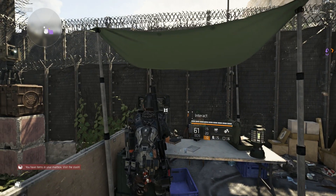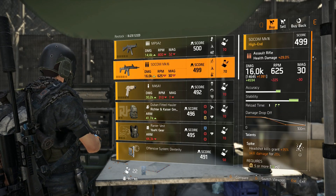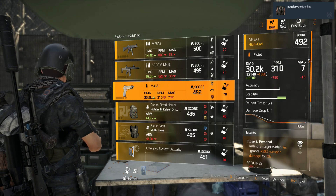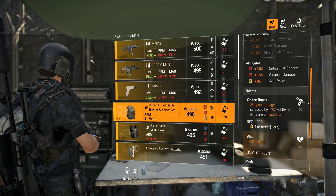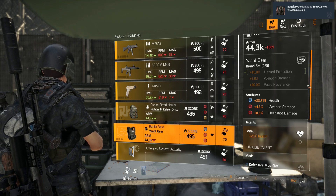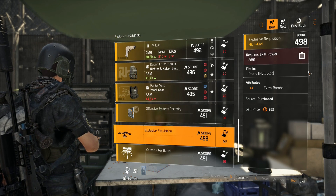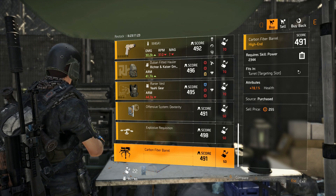All right guys, we're here at DZ South. So let's take a look. We have the MP5A2 SMG with Eyeless, Stable, and Transmission. And next we have the Socom MK16 assault rifle with Spike, Stable, and In Rhythm. Next we have the M45A1 pistol with Close and Personal, Optimized, and Protected Deploy. And next we have Richter and Kaiser backpack with 2% crit chance, 3.5% weapon damage, 367 skill power, and talents are On the Ropes and Vital. And next we have Yalgir vest with 22,719 health, 4.5% weapon damage, 8.5% headshot damage, and the talent is Vital. And next we have an Offensive System mod — 1% weapon damage, 2% weapon handling, and 6% optimal range. Then a drone mod with plus four extra bombs, and last a turret mod at 78.1% health. That's it for DZ South.